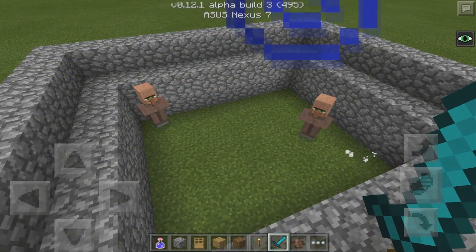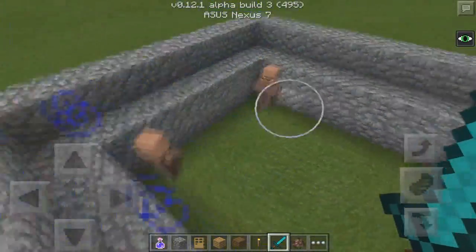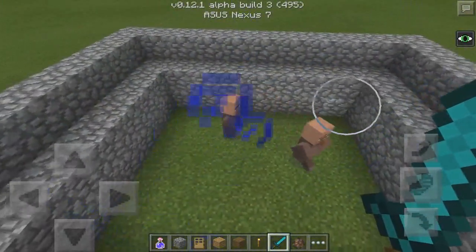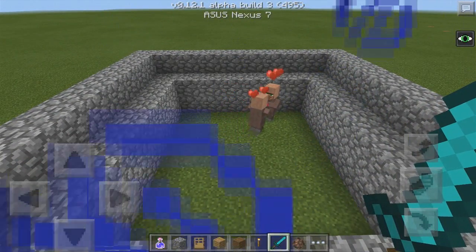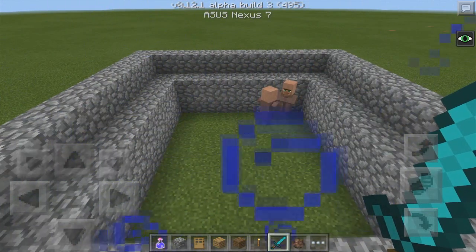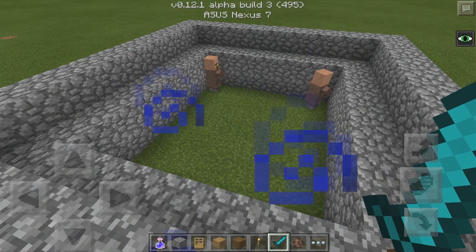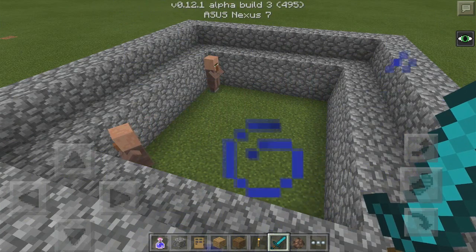You guys can try this out yourselves if you haven't already - now it is possible. All you have to do is just wait, and as you can see there is the love heart. You just have to wait for a little baby to come out. I think it's going to take about 20 minutes for it to grow up to a normal villager, and basically they just keep on breeding. If you left your Minecraft on for maybe 40 minutes there could be heaps of villagers.